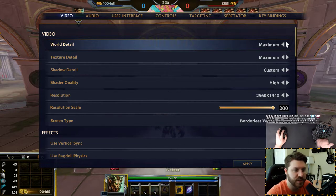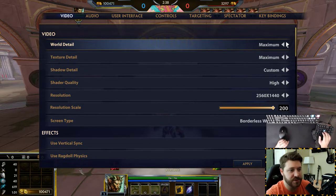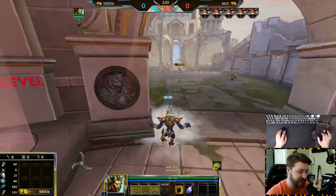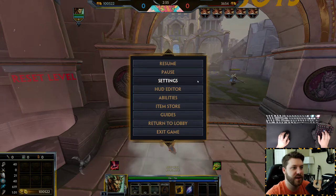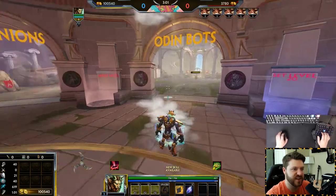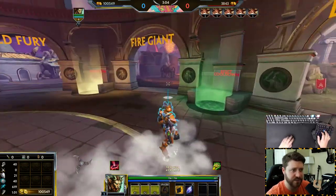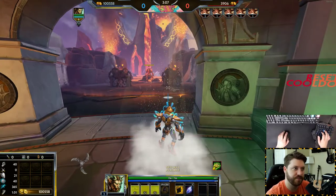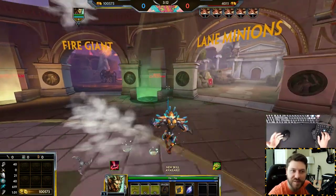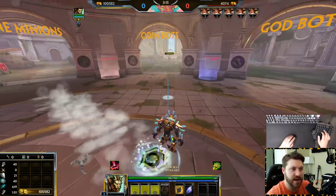It's going to affect the way the game looks. Most pro players and streamers honestly have their graphics down pretty low, especially world detail and stuff like that. You can see the world around you won't be as crisp and bright. Mine's on maximum so Ra's looking pretty sexy right now. When you change it down to low, it's not that noticeable and it will save some computing space.